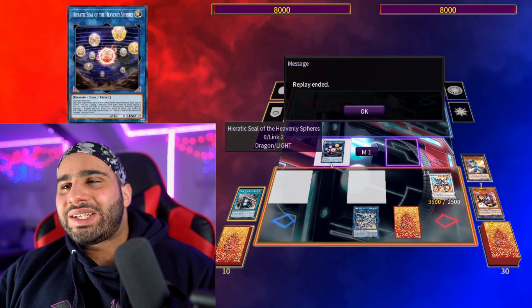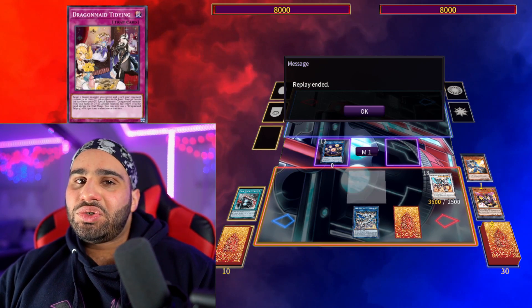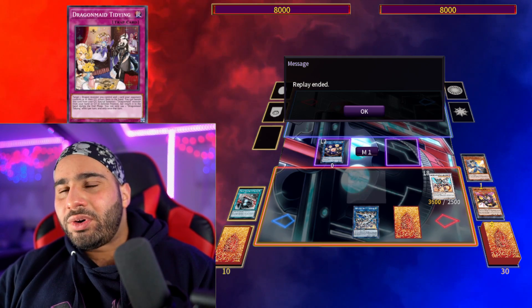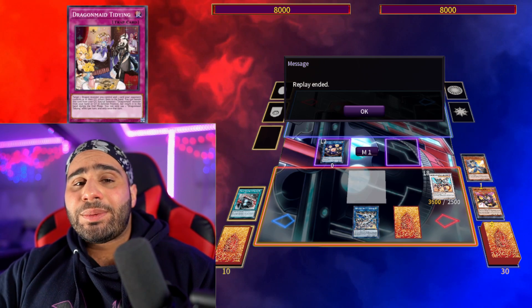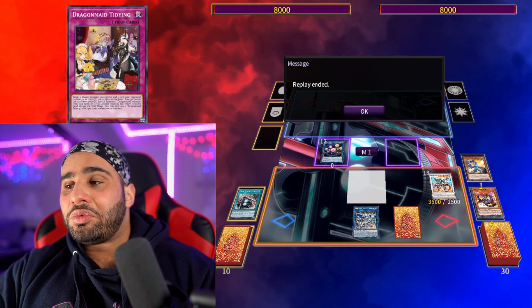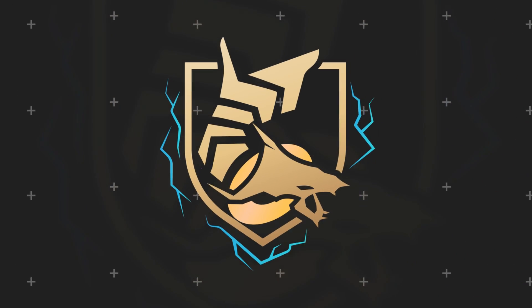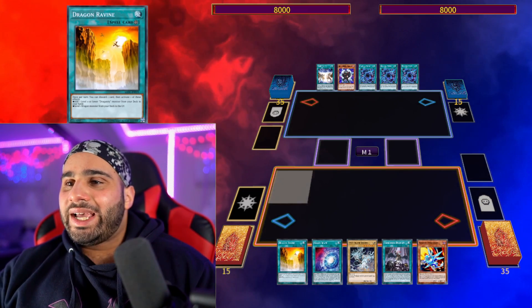This combo ends on Hieratic Seal, Borreload Savage Dragon, and Tidying — three interruptions — but you did need a discard for that. Still a 2.5-card combo that ends on three interruptions with a pretty good follow-up is something I'll take any day of the week. Let's jump into the fourth and final combo.